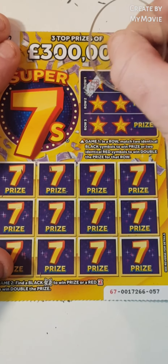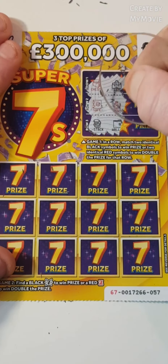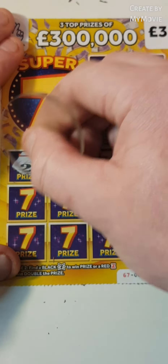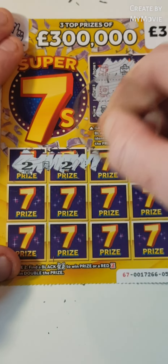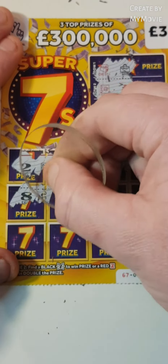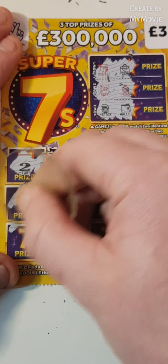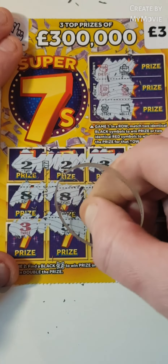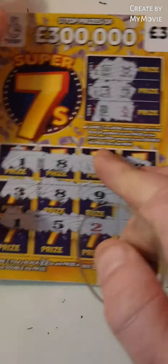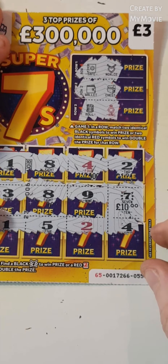Last card. We have a chest and a bag, safe and a ring, stack and a wallet. We have two, two, three, six, eight, eight, nine, and six. Three, five, one, and nine. Guys, 15 pound in and 10 pounds back — I suppose that's not too bad, we shall take that.